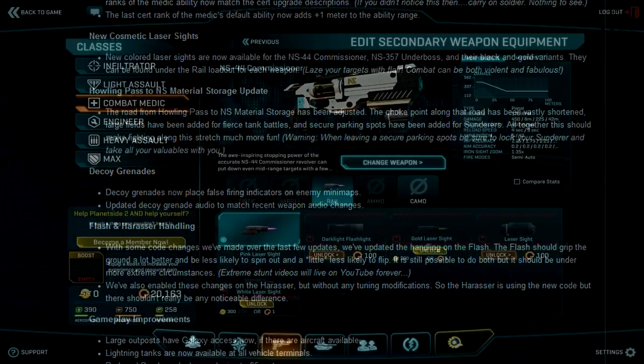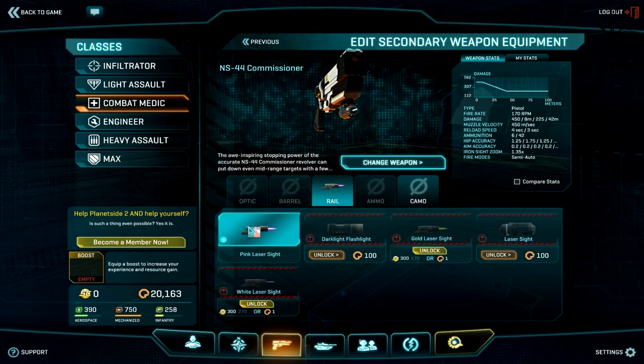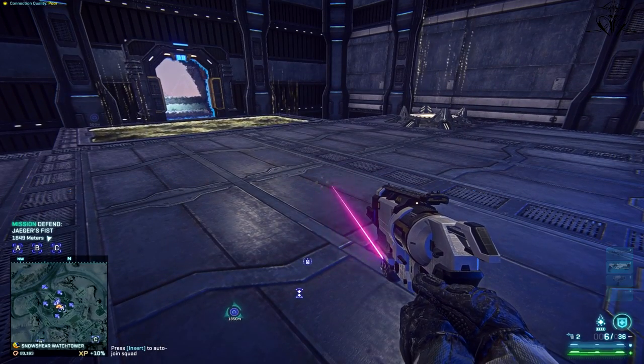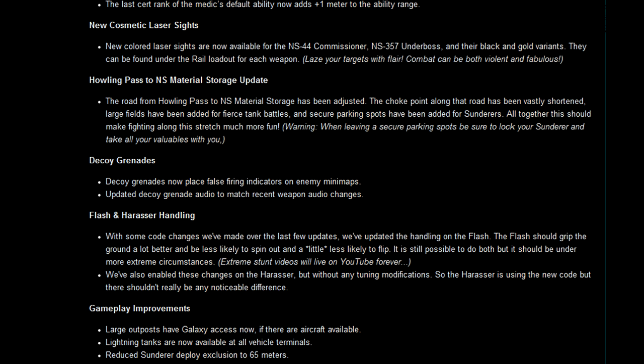Now you'll be able to put different colored laser sights on your Underboss and Commissioner. And they finally fixed decoy grenades — did you know they weren't working? Probably because nobody used them. But seriously, developers, please just remove that useless thing and replace it with smoke. Smoke can be a good distraction and would help the infiltrator go through cloaked — it would cover an area and help you infiltrate. Just give us smoke, please.